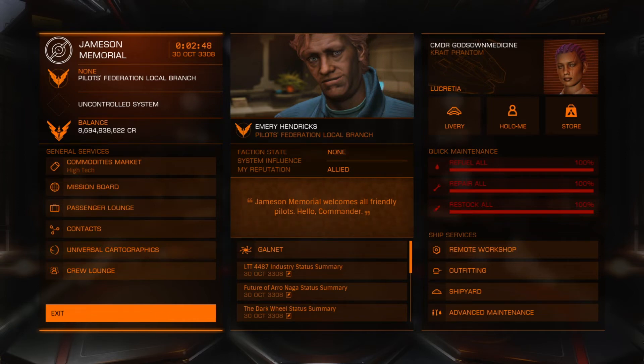I didn't feel the need for the wake scanner because I just found I didn't use it. I didn't feel the need to put a Xeno scanner on it either, because when I finalise my anti-Xeno ship — which is my Type 10 Defender — that will have a Xeno scanner on it instead. Possibly I'll visit Guardian sites in the explorer, whatever.